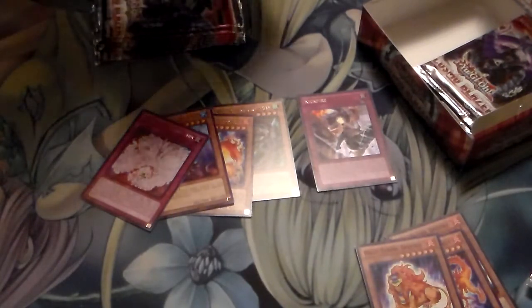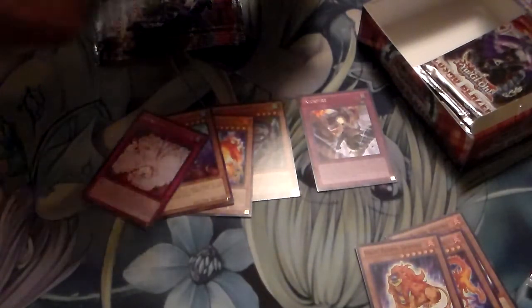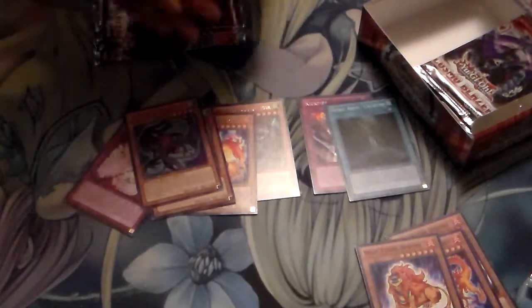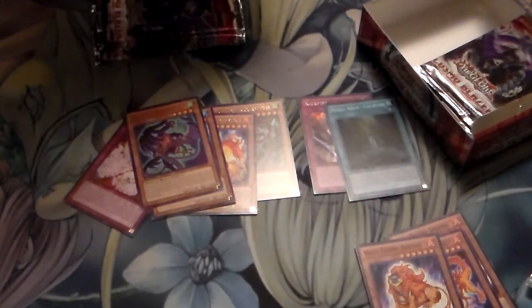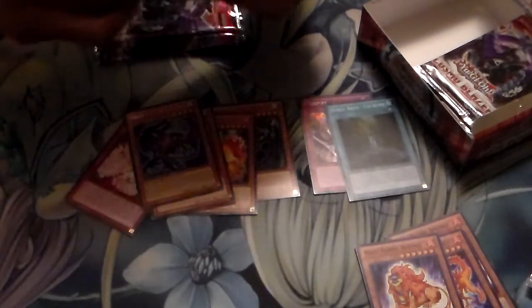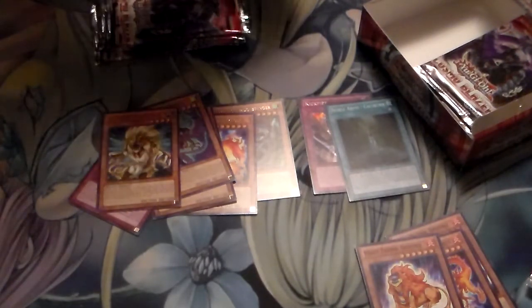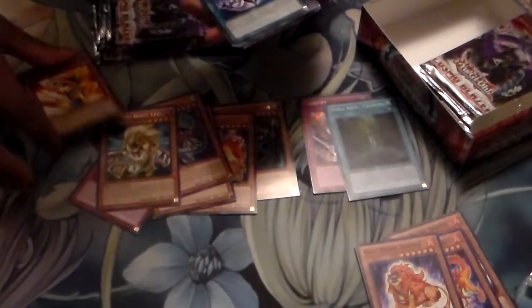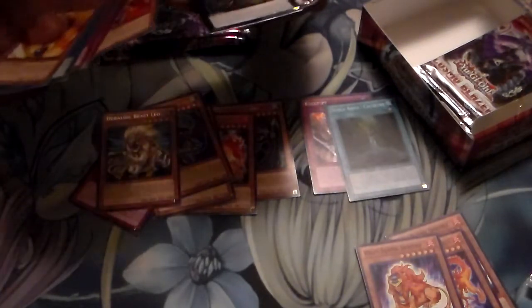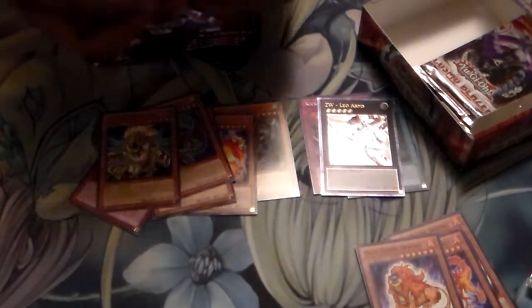I think I might go ahead and speed this process up. Got the Sneak Peek card, added to the holos, and the rare for the set — a Hero Beast and more commons. I wonder what the ultra is going to be. It's a ZW Leo Arms — don't even know what it does actually. Got a Firefist rare too.